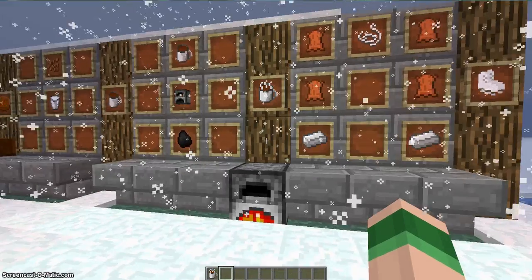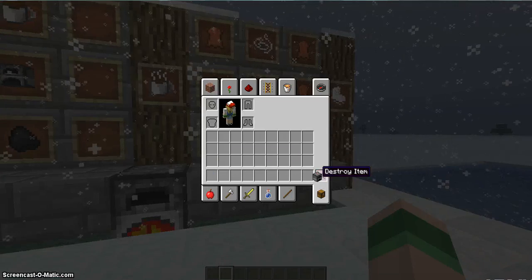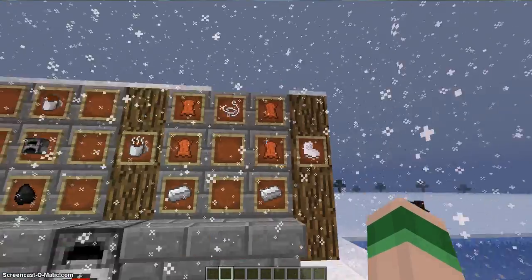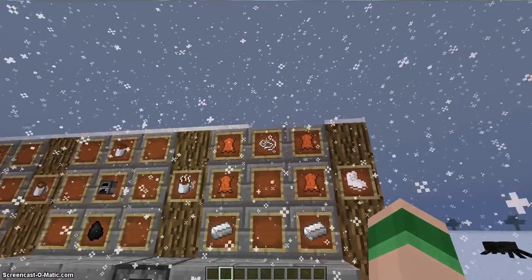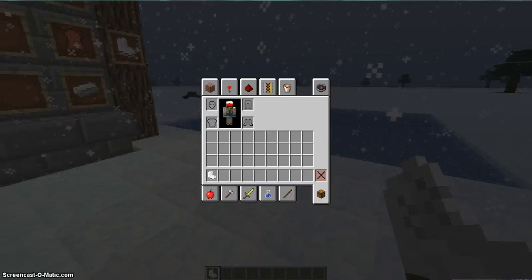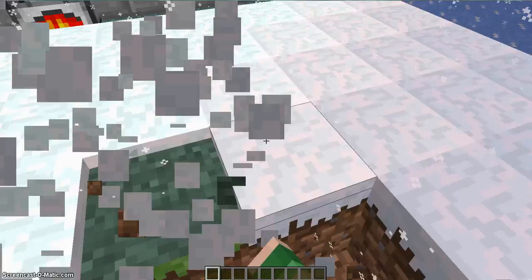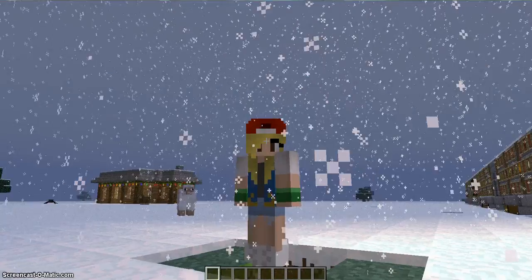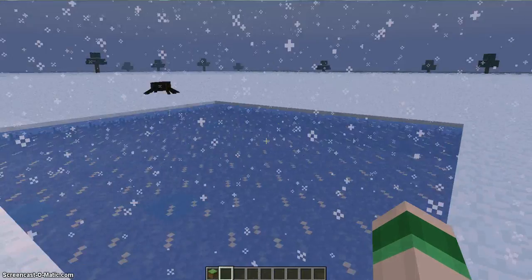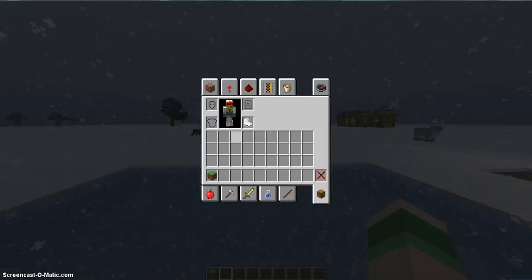This is the last item — these are ice skates. I figured out how to make them right before I started. What you do is put two leather on each side for the top two, a string in the middle, and then two iron at the bottom. That gets you your ice skates. I made a little ice arena, and this is what you look like with them on. They're not the best animation, but they give you a slowness effect — however, whenever you go on ice, you go super fast.